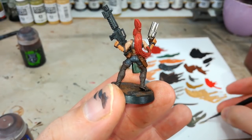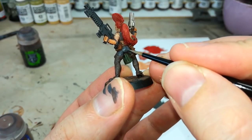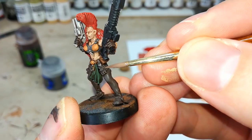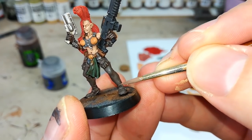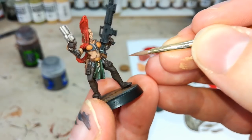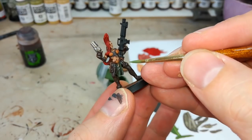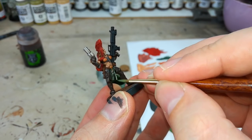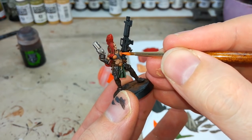I've got some Stormvermin Fur to highlight any of the Eshin Gray areas we did earlier. Just a little bit of Gorthor Brown will help bring back some detail to the dark brown areas — you can be quite sparing with this, really just accentuating the edges of everything. Just a little bit of Loren Forest to do the creases in this tabard, and then just a little bit of Troll Slayer Orange to make those orange details really pop.